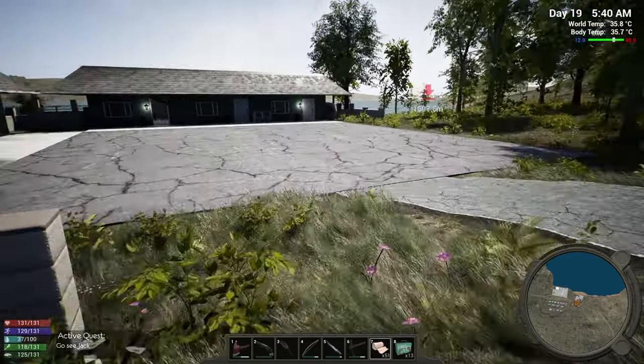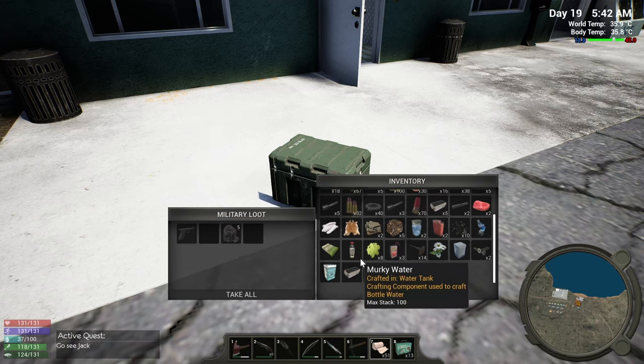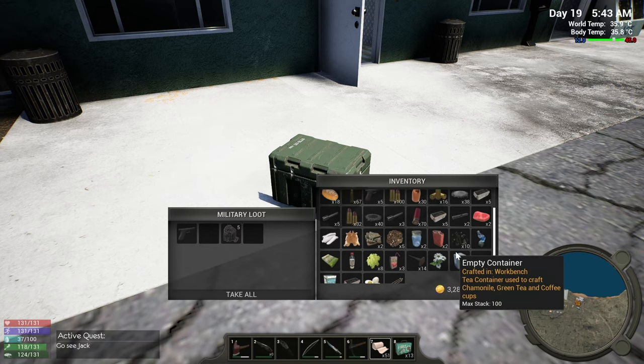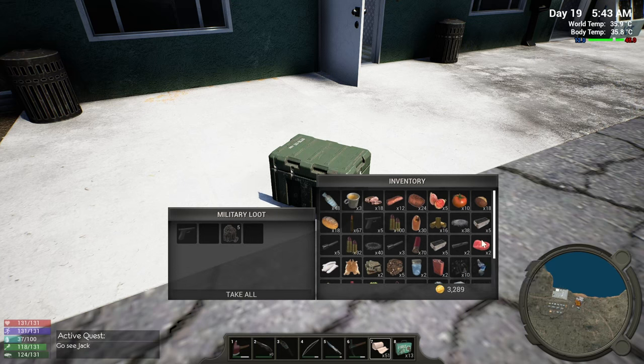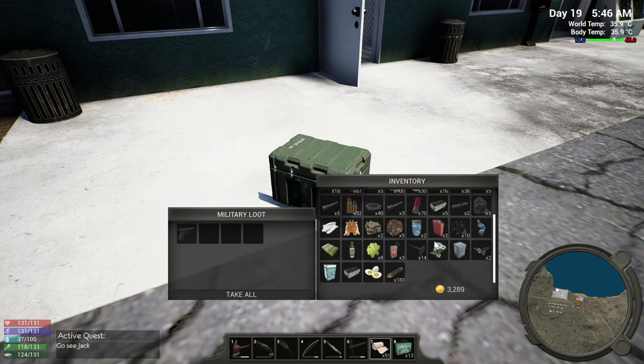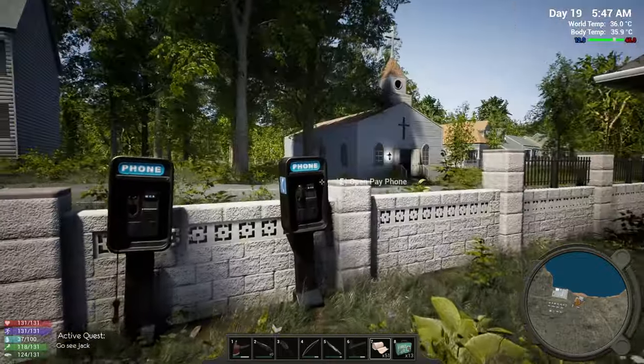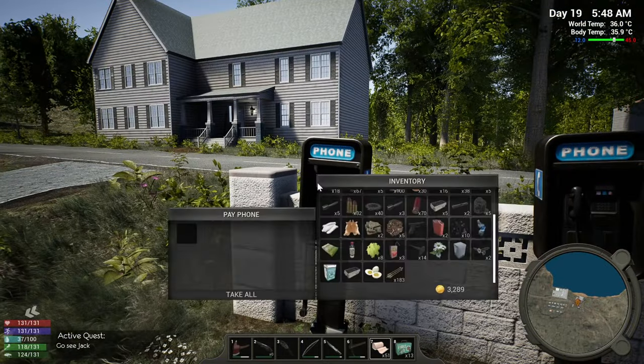I got all this stuff out, cleared it all out. Got some pretty decent loot out of it. Charcoal — I'd like to hang on to that, it comes in handy. You know what, I got so much meat and crap on me. What else can we chuck? The water. Let's hop in and go dump some of this stuff off, clear up our inventory. We'll come back and jump on the boat.